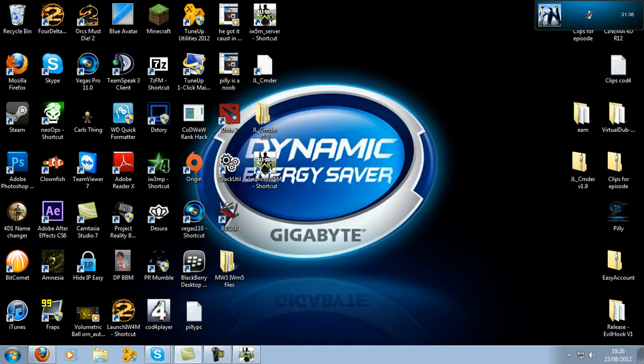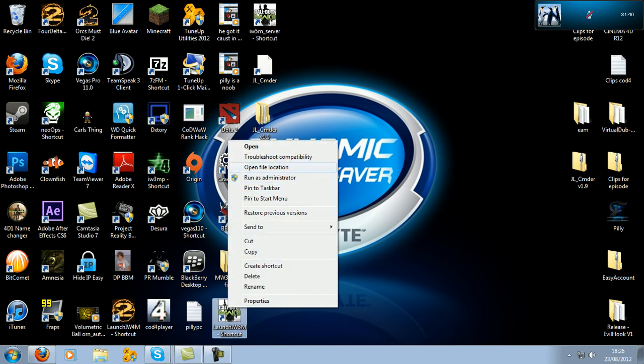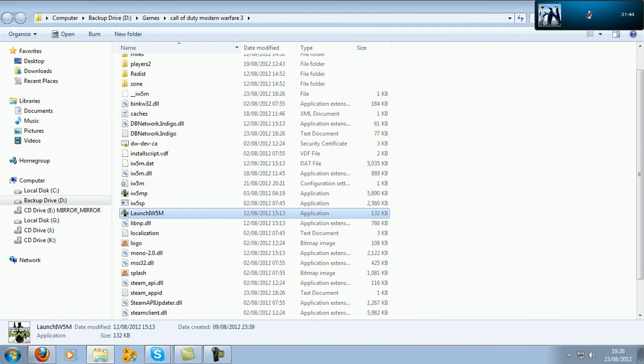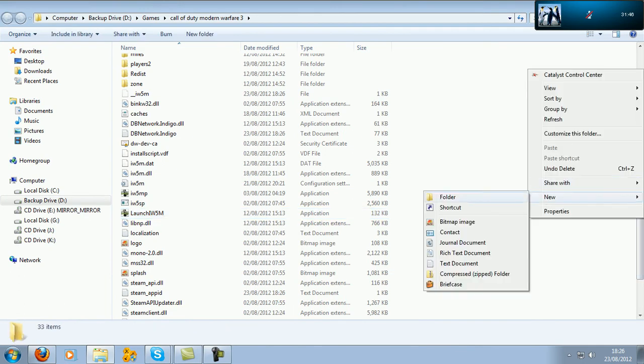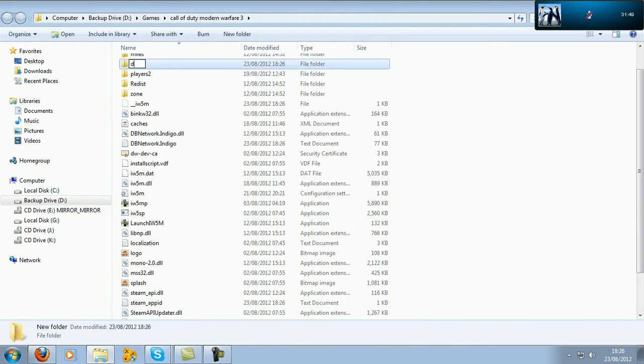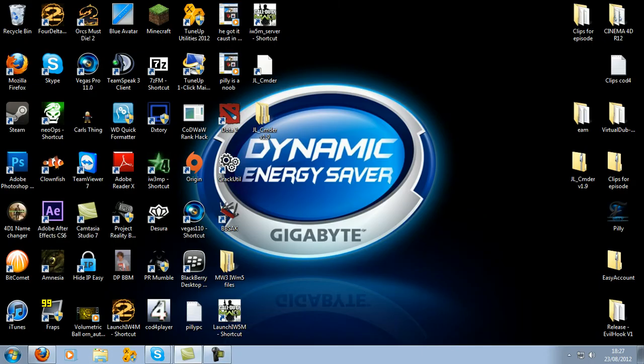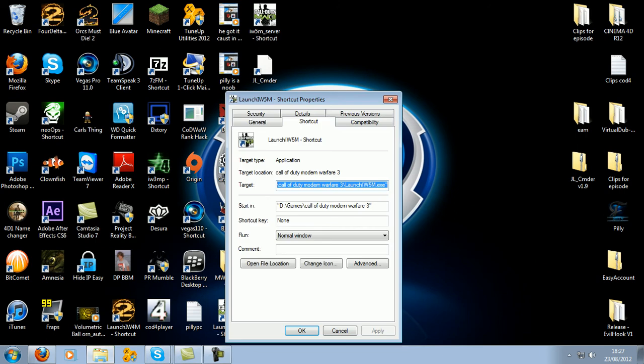That stupid error can just disappear, because all you have to do is go to your main file where you've got 1.153. I've got my backup drive and new folder — make a folder, name it 'dw', simple as that. Nothing goes in it, nothing. That's it. Then put this command on so we're in window mode.